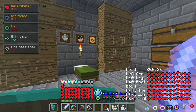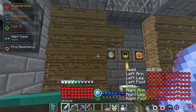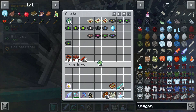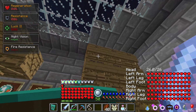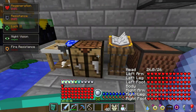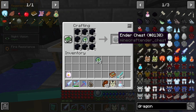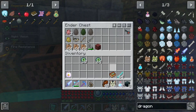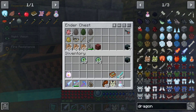I need to go to the end for that, and that is part of what I want to do this episode — I want to go to the end. I have plenty of Eyes of Ender and I am pretty confident in my character's ability at this point, so I don't think I'm going to get destroyed. I'm going to craft some Ender Chests because I don't have as many as I want, and then I'm going to put one in my inventory and grab the stuff I need before we go to the end.